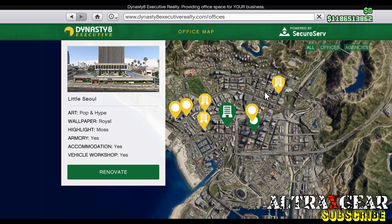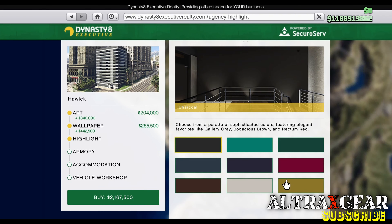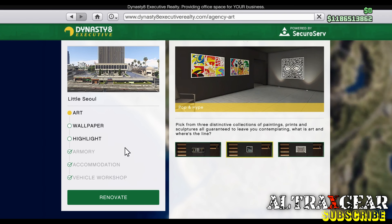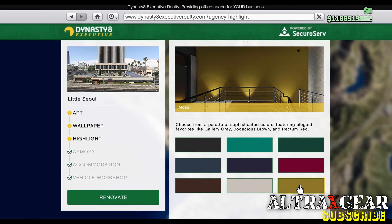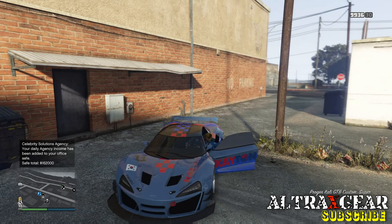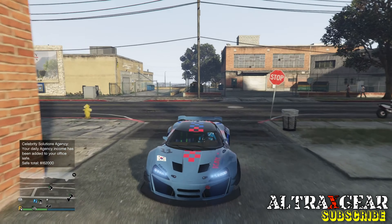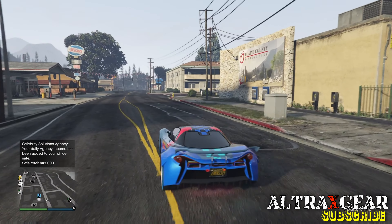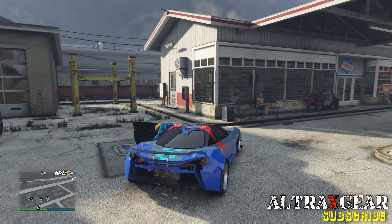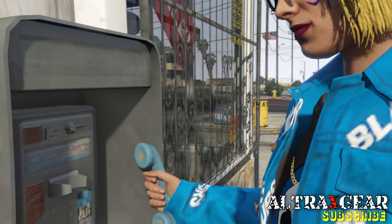The only place where you can install Imani Tech on the Omnis EGT and Patriot Millspec is at the Agency, which leads us to the big discount on this property this week. The Agency and some of its upgrades are at 40% discount. If you don't own this property, I highly recommend you buy it this week, as you can recoup the investment by doing all of these great double money and 1.5x money and RP jobs. Payphone hits are 1.5x money and RP, security contracts are 2x money and RP, and the biggest one is the Dr. Dre job, which pays 2x money and RP — meaning instead of 1 million you get 2 million.